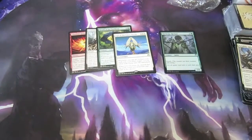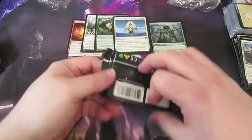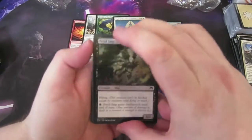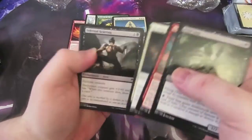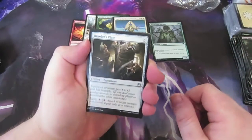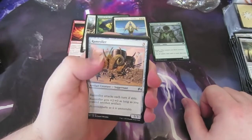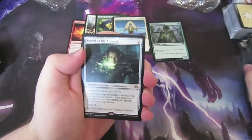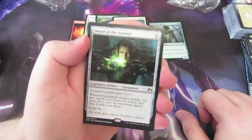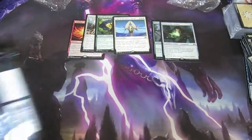Five packs left to go — let's get cracking. Going through the commons: Smash to Smithereens — good card used in modern — and Elvish Visionary as well. On to the uncommons: Brawler's Plate, Angel's Tomb, all artifacts, and Ramroller. The rare — lovely card — Sword of the Animist! Legendary artifact, equip a creature and when it attacks you may search for a basic land and put it in tapped. Very good card — a mountain and no foil but yeah, Sword of the Animist, very good card.